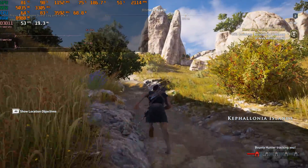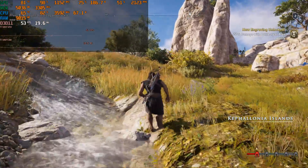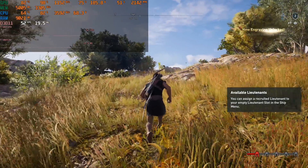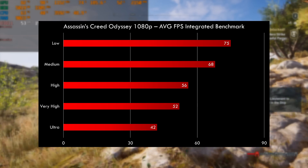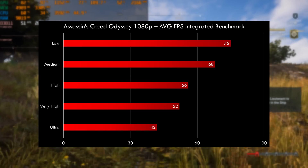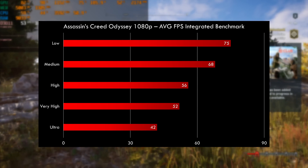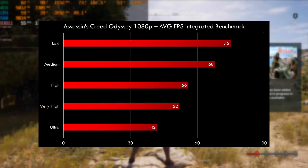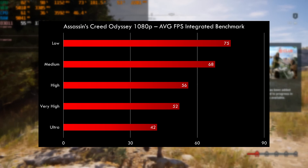Assassin's Creed Odyssey at 1080p ultra details: we're seeing 42 FPS. I tested the other detail settings — very high gives 52, high 56, medium 68, and low 75. So this game is a little bit more demanding and you definitely have to lower the details a bit to get 60 FPS.